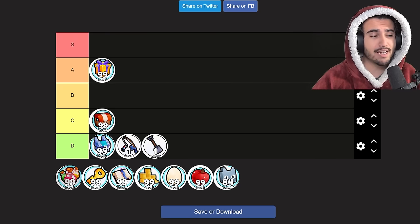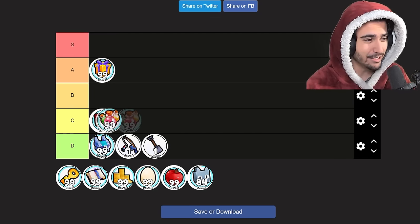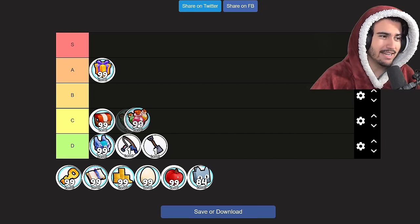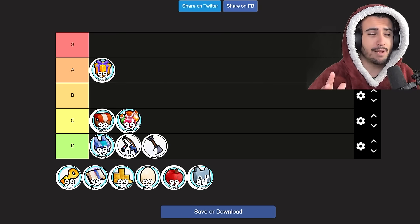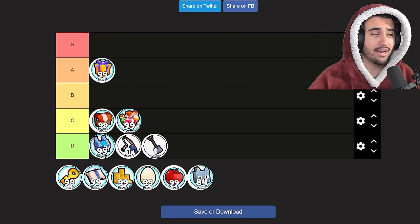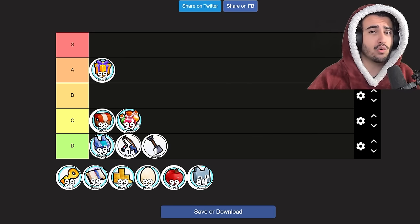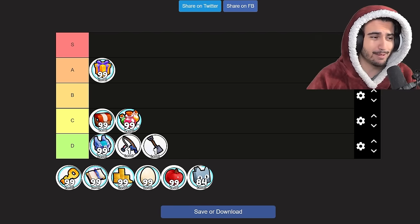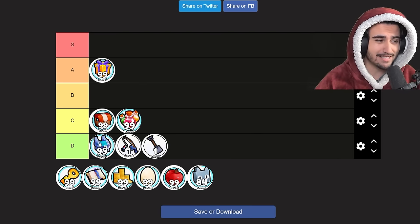Next up, the potions mastery. I don't want to put this as D tier, but I also don't think you should use your XP mastery potion on it, so I'll put it at a very low C tier. The potion mastery is actually pretty useful and I definitely suggest getting it done, but it's not expensive or hard at all to max out, so it's just not something you should ever use your XP mastery potion on.